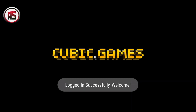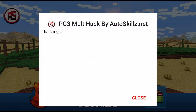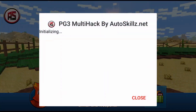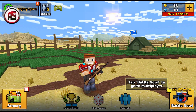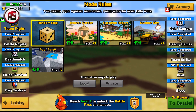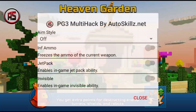The new and updated Pixel Gun 3D mod menu - this is so sick! Now we can actually play with the AutoSkills mod menu. I actually didn't have any clue that the mod menu had an update. I would definitely leave the download for this mod menu in the description as well. Let's get into some new sick gameplay - let's click on Heavenly Garden and see what we can do with this cool updated mod menu.